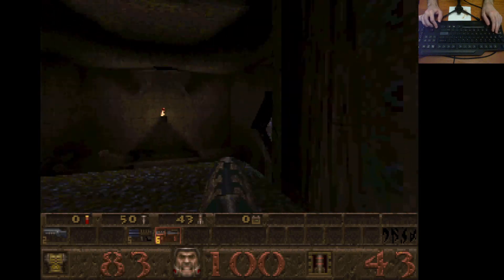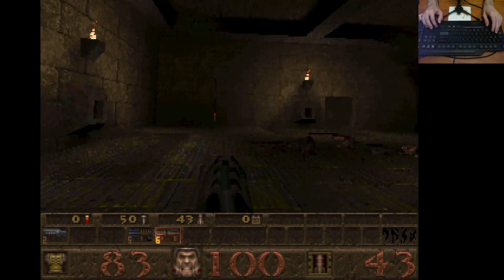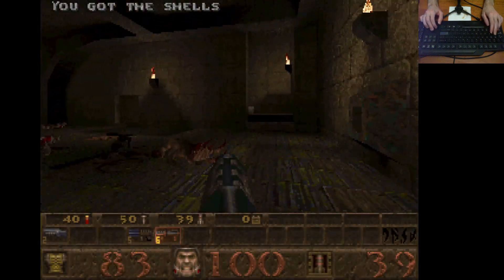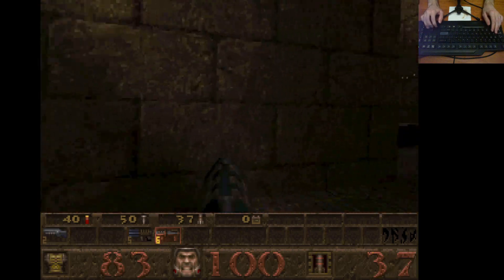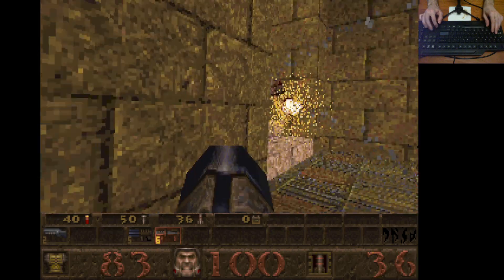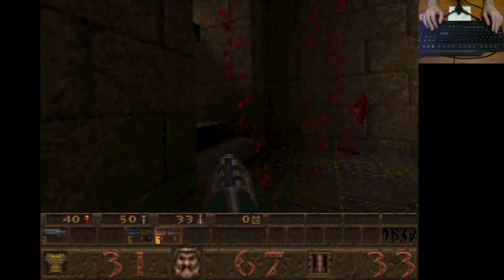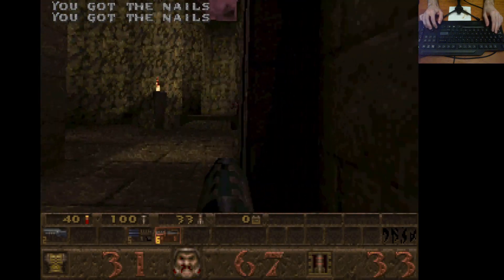The grenade launcher is probably not the ideal weapon to be using in some of these sections, but it sure works on that fiend. Now up here is a knight I believe, and some ogres. I think I just hit the knight dead on with a grenade so he's dead. Oh no I didn't - what did I say about grenades to the face? And this door is actually open.